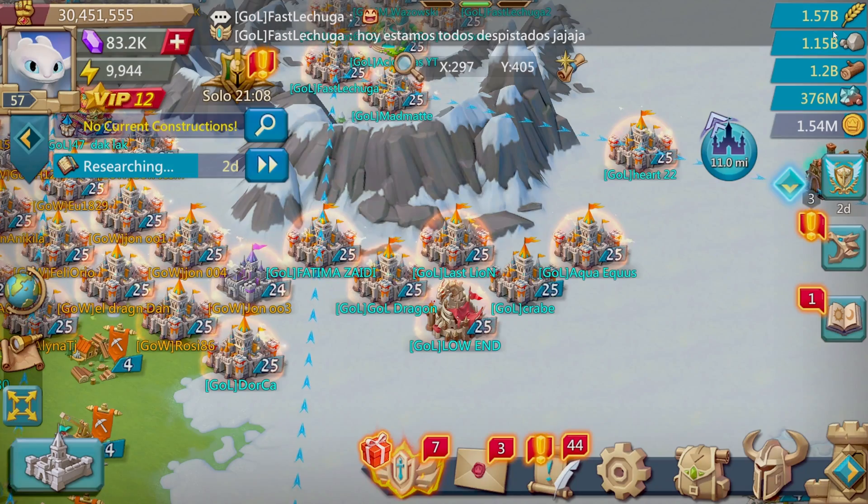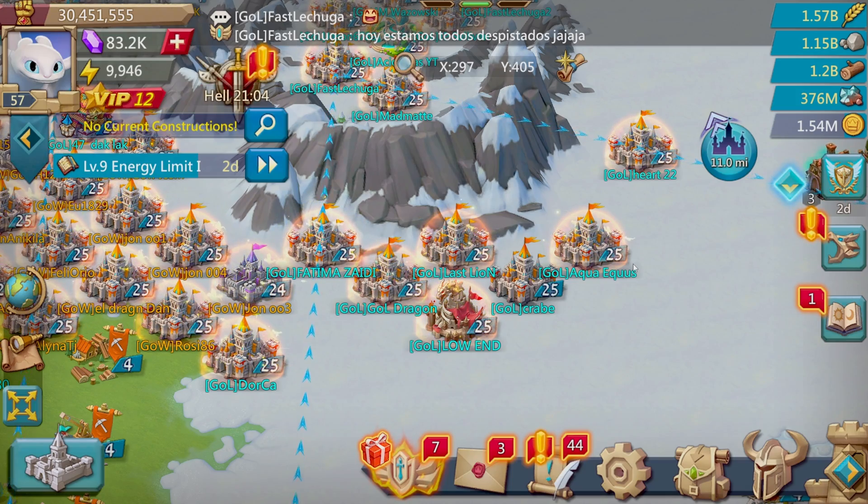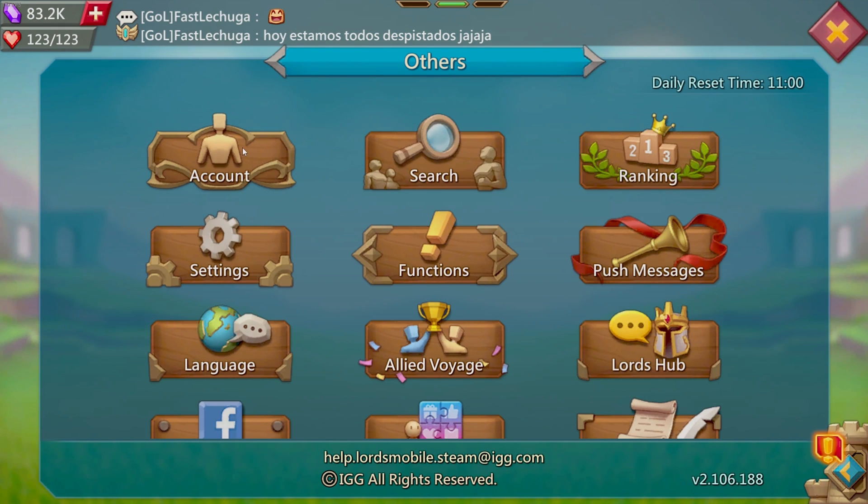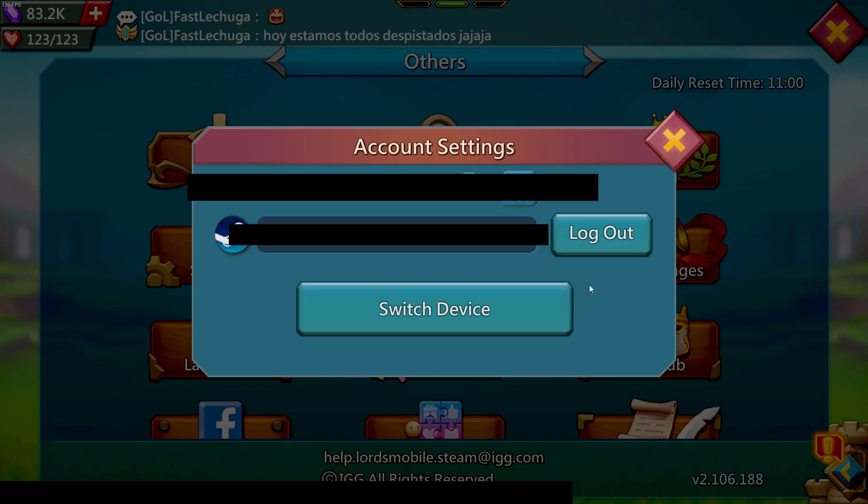The only workaround is to eventually log in. Unfortunately you're going to be stuck behind that error, but as soon as you're able to log in, click on the cog icon, go into the account tab. Inside of here you'll notice it'll have whichever your IGG ID is.